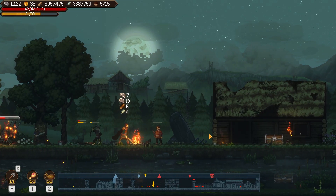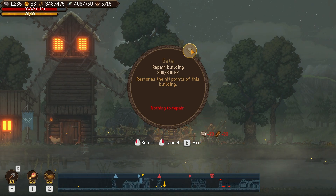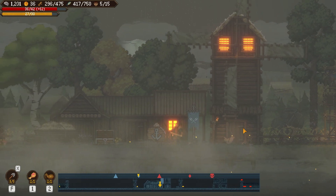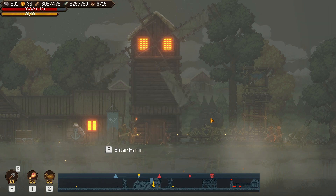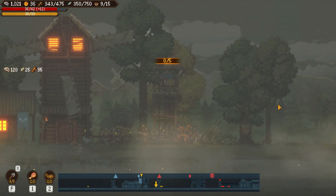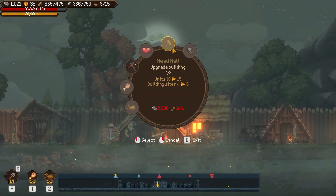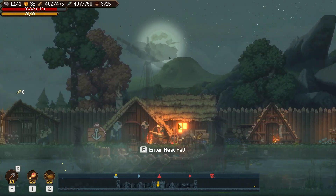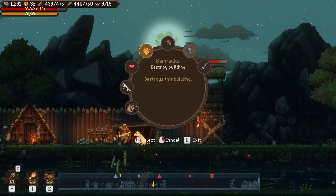I can also repair buildings - it's kind of cheap, 30 silver. At this outpost I can't build buildings but I can hire someone - let's hire a hunter. They're strong mercenaries but I want to make sure they hold position and don't run out. To upgrade my fishing huts and lumber camps further I'd need to upgrade the mead hall again, which is expensive on silver. I'll get another mead hall farther to the right so I won't bother upgrading this one again.